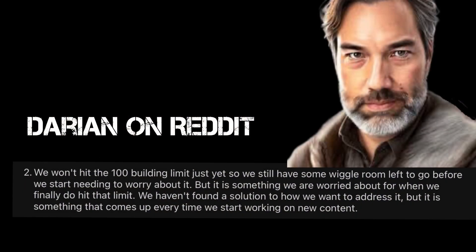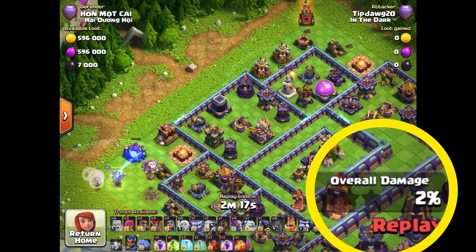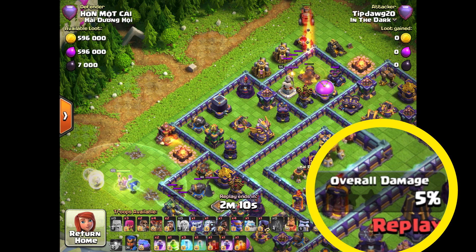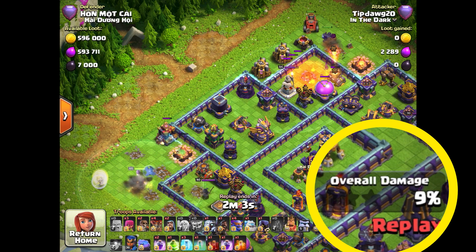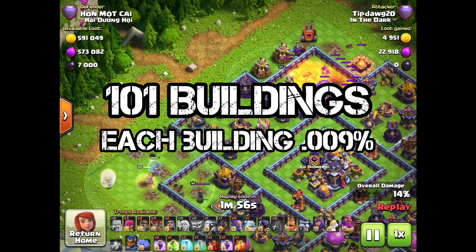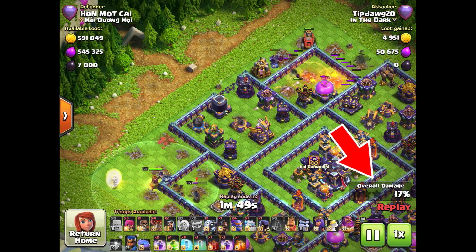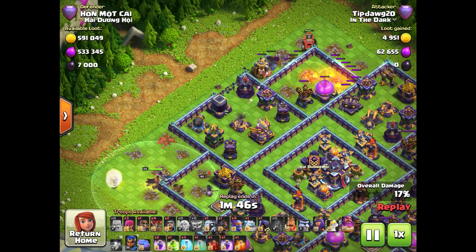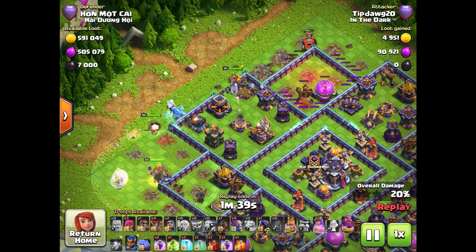One of the reasons is because Supercell is having to deal with the issue of having over 100 buildings on the map. Currently, if a building is destroyed, that building counts as essentially 1% destruction — or more than 1% if you're a lower Town Hall with fewer buildings. But once the number of buildings goes above 100, each building is theoretically worth less than 1%, which means during a raid a building could be destroyed but the percentage score does not actually go up. This could especially be a problem if a player is trying to eke out just a few more percentage at the end of the attack.